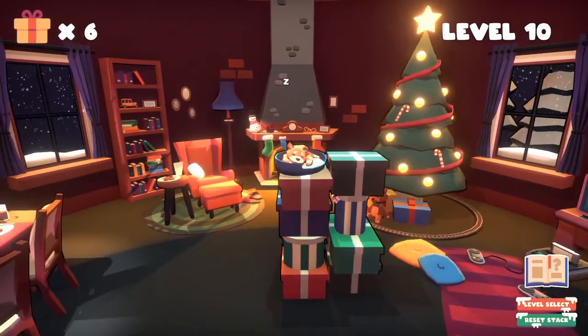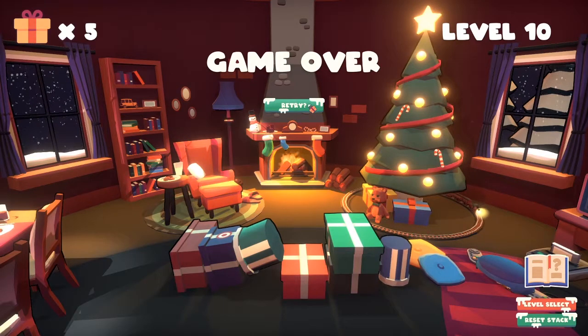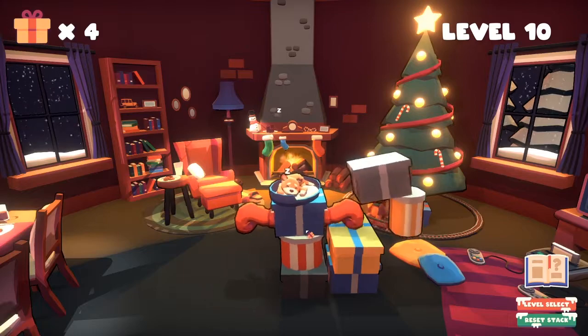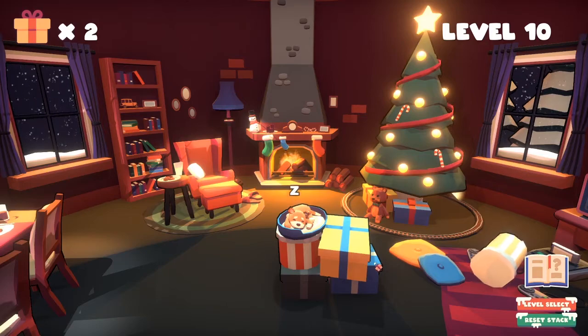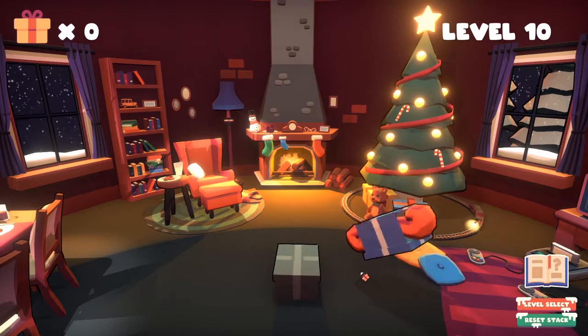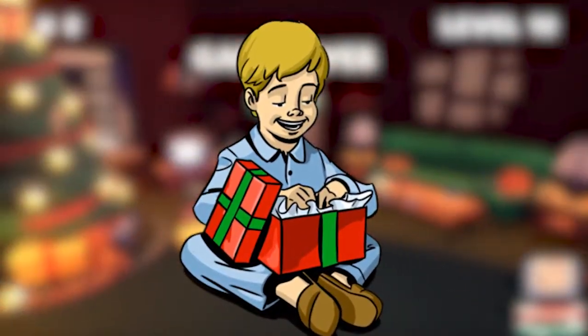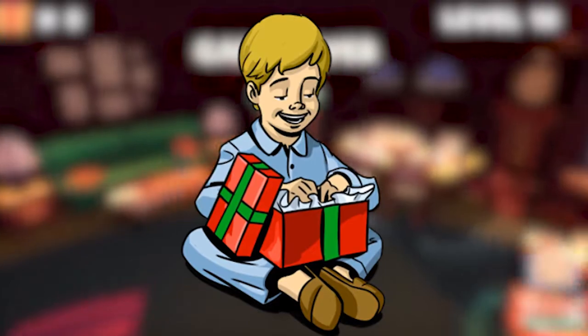Level 10 starts and a new addition to the list of gifts is revealed. This time, when you click on the gifts with a target on the side, they'll just punch whatever's there. They don't care. And that's all well and good, except who are these presents actually for? Like, I'm imagining little Jimmy waiting all year for Christmas morning, expecting a Nintendo Switch, but in reality he's going to get decked in the face.